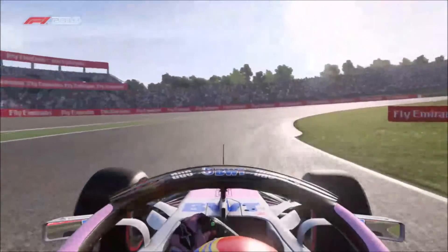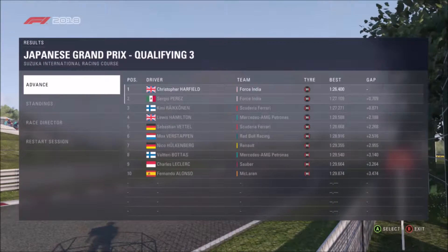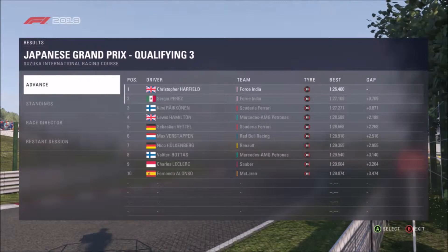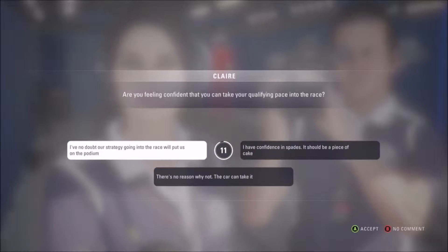Yeah, we got pole in Russia but not in Singapore — we had a really bad qualifying there. Seven tenths faster than Sergio Perez at the end of the session. Lewis Hamilton was fourth, Raikkonen third, then Vettel, Verstappen, Hulkenberg, Bottas, Leclerc, and Alonso rounds off the top ten. That is how the race will start for the top ten, unless there are penalties.